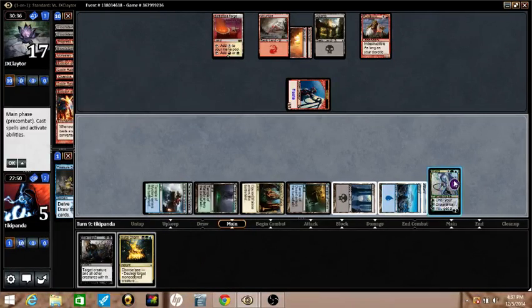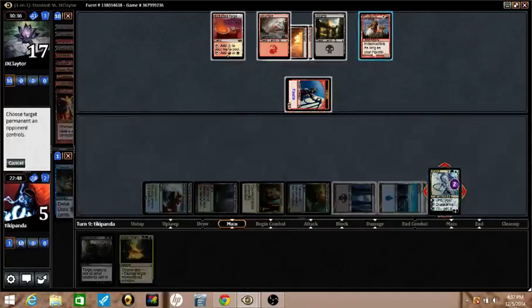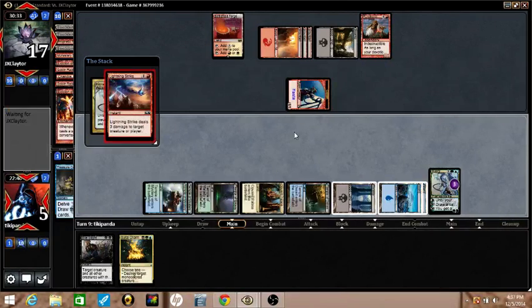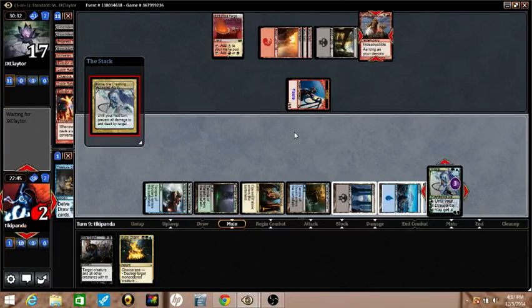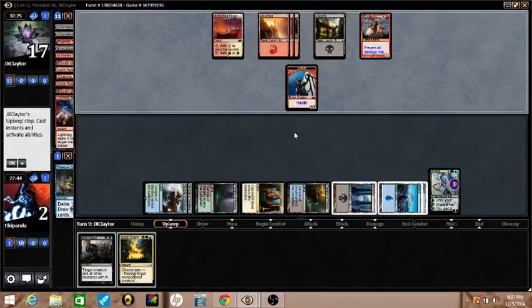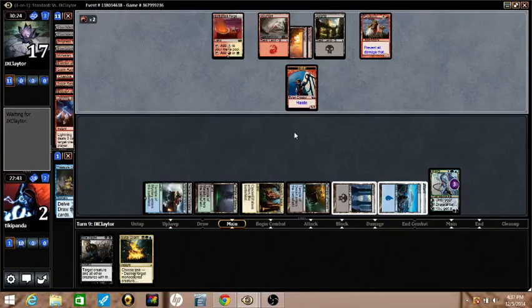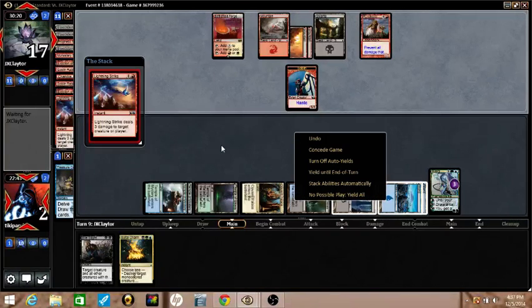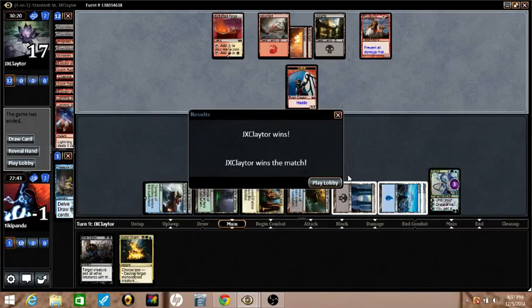Hopefully that'll be enough, but if Josh has Stoke the Flames or something like that we're in trouble. If he remembers, he can just pump with Purphoros to make the Goblin token bigger. Josh got the match.